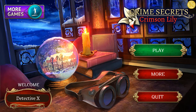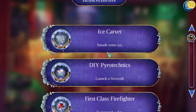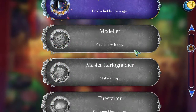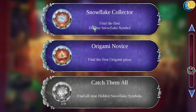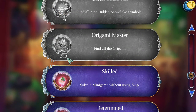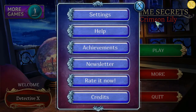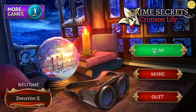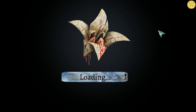Hey guys, welcome back to part 3 of the walkthrough from the hidden levels. We're gonna continue from where we left off. First, a quick check through the achievement list. We've got one out of nine hidden snowflakes and two out of thirteen origamis. Hopefully we'll get more. If you find hidden snowflakes that we don't, feel free to tag us in the video.